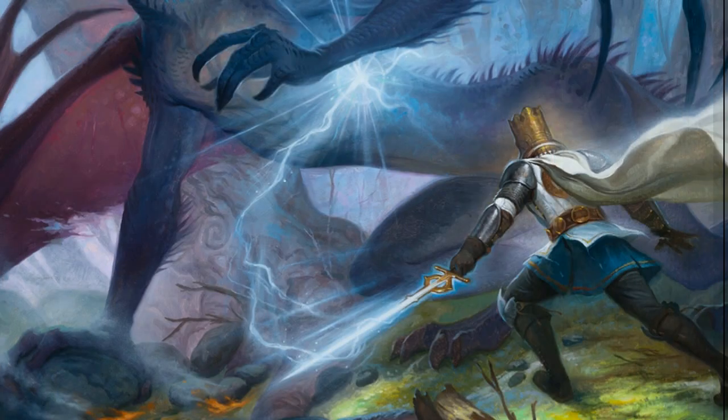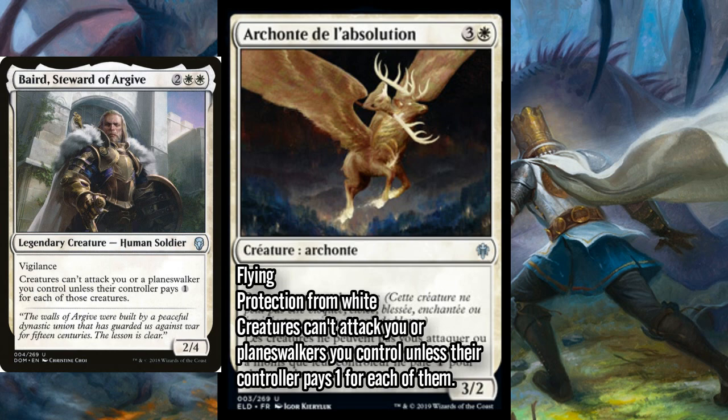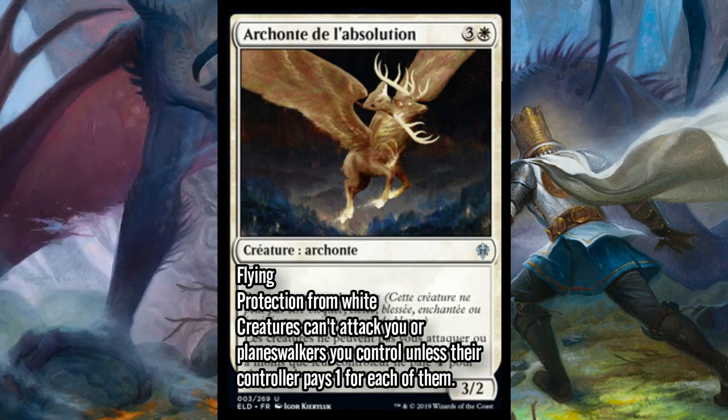Another cool white card today is Archon of Absolution — four mana three-white for a three-two with flying and protection from white. Creatures can't attack you or planeswalkers you control unless their controller pays one for each of those creatures. It's not quite Ghostly Prison, but close. The protection from white is important — against green-white tokens, for instance, they have Prison Realms and Conclave Tribunals, and if you never attack with the Archon they can't easily remove it. Pretty much any white deck looking to attack with lots of creatures, this looks decent against.